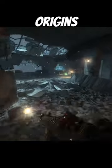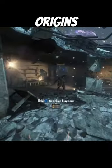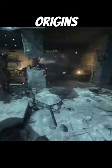Finally, on Origins, the spawn room box spawn is awful. You literally have nowhere to go — you have the two trenches and you get trapped and swarmed pretty quickly. That is all.